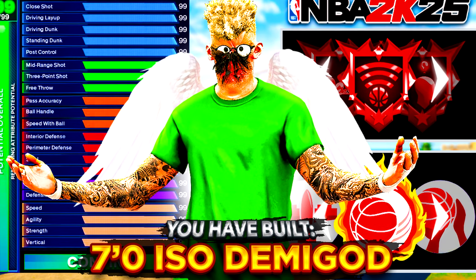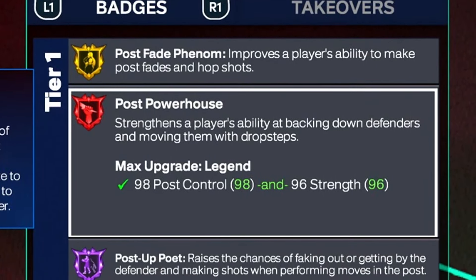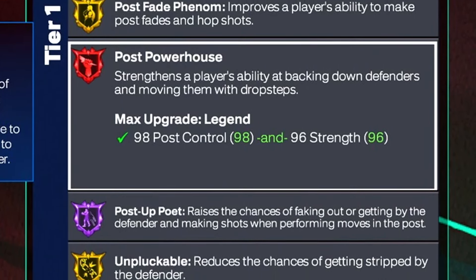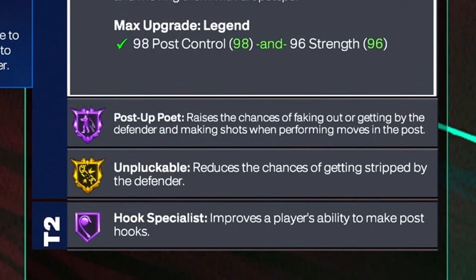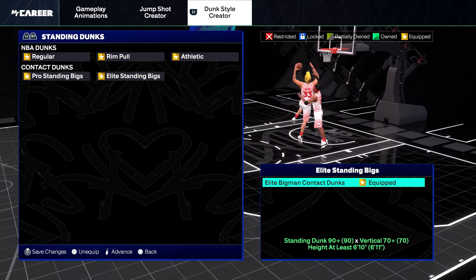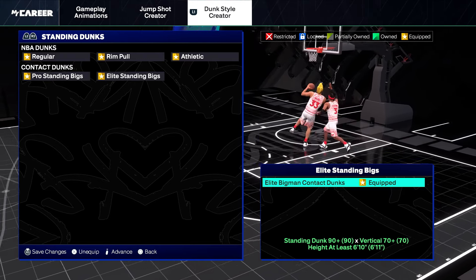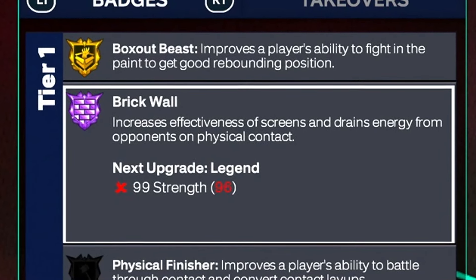Now let's talk about the badges. This build is a seven foot demon. It gets Legend Post Powerhouse, Hall of Fame Post Up Poet, Gold Unpluckable, and tons of gold post scoring badges. We get Hall of Fame Rise Up with the elite and pro standing contact dunk, so we're unstoppable in the paint. Hall of Fame Brick Wall for those big body matchups.